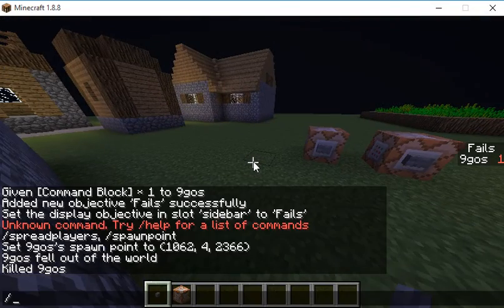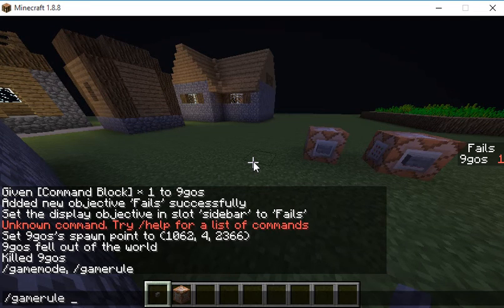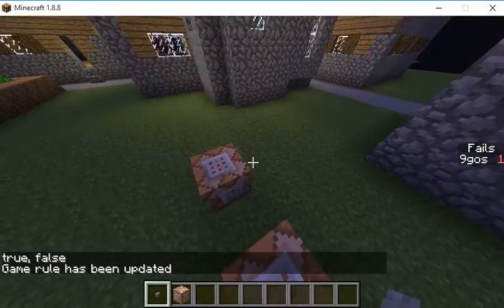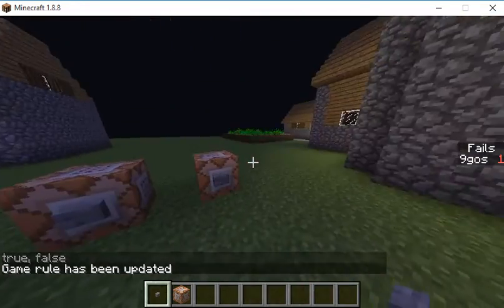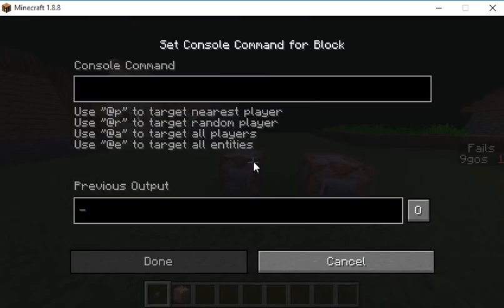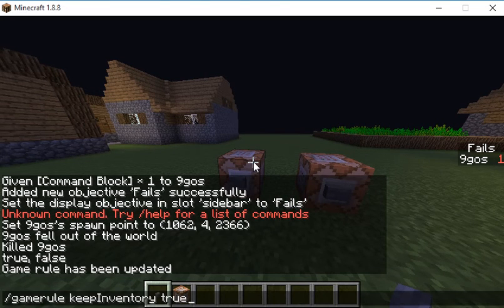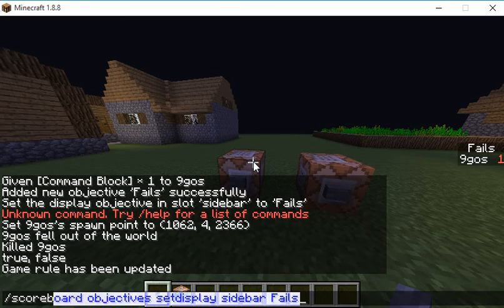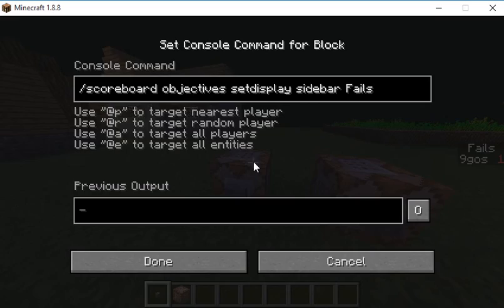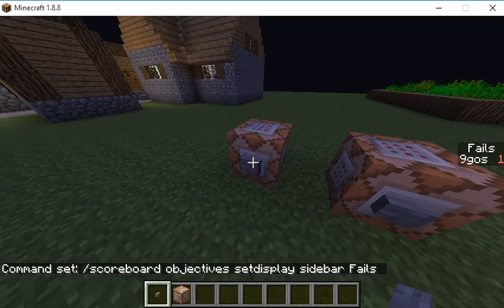Let's pick up that command block. Slash gamerule keep inventory — okay, anyway. So as you can see there, that's pretty cool — it shows how many fails, right? We're just going to copy and paste it and put it in this command block. As you can see here, it will show up by fails.